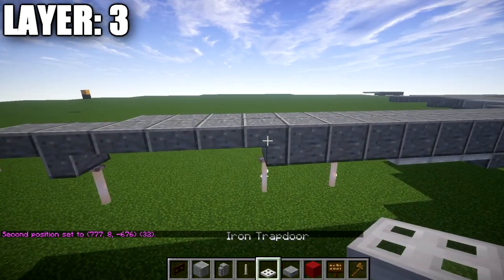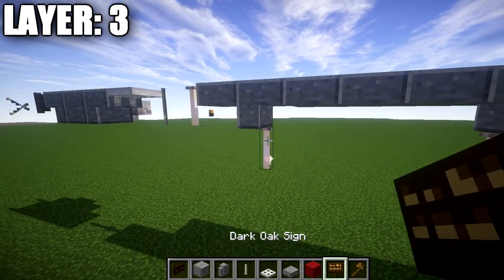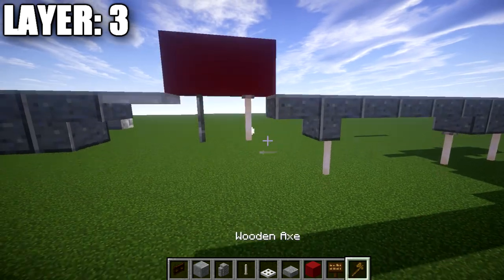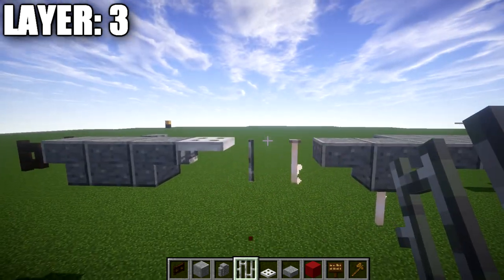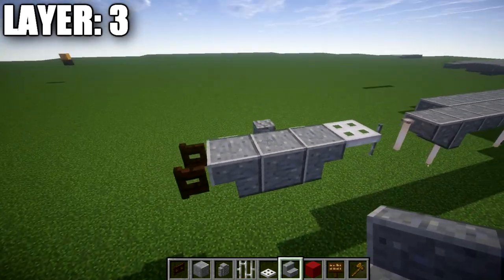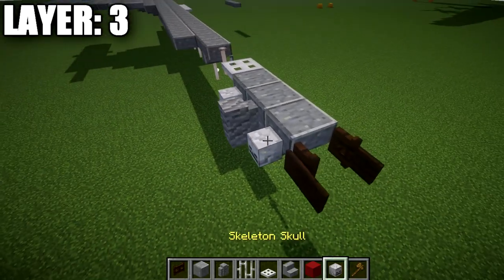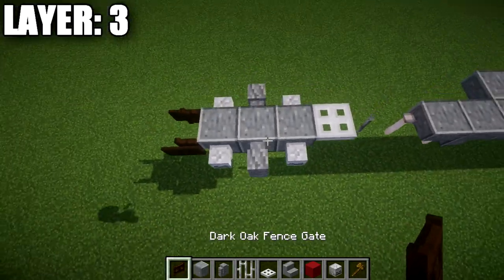Place two blocks going up from the polished andesite top slabs, then place an end rod coming down from the first block and an iron bar from the second block, then delete the top blocks. Coming off the iron bar, place an iron trapdoor, a polished andesite upside-down stair, a polished andesite full block, another polished andesite upside-down stair, and a dark oak fence gate. On both sides of the fence gate place a dark oak sign, and on both sides of the stairs place a skeleton skull, then an andesite wall on both sides of the polished andesite block.